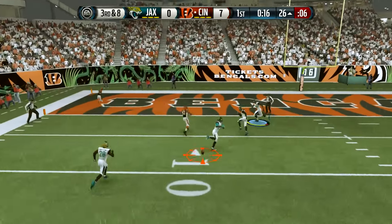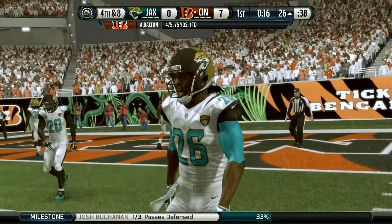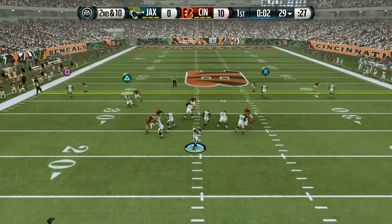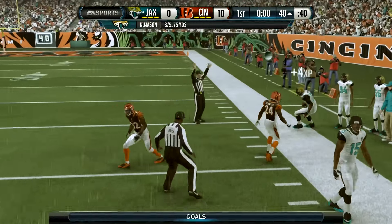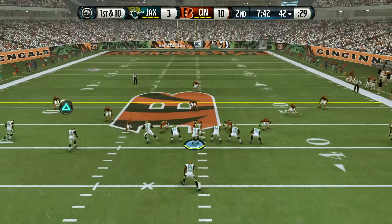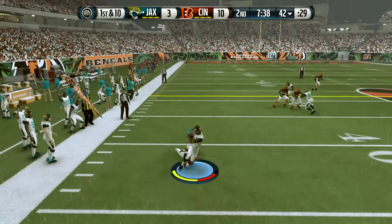Third down going up the field, and almost intercepted by Josh Buchanan — our number five overall pick last season who had a great rookie year. Let's go back to the offense. Nataki Mason hits Julius Thomas, who racked up a bunch of yards after the catch on plays like that last year.